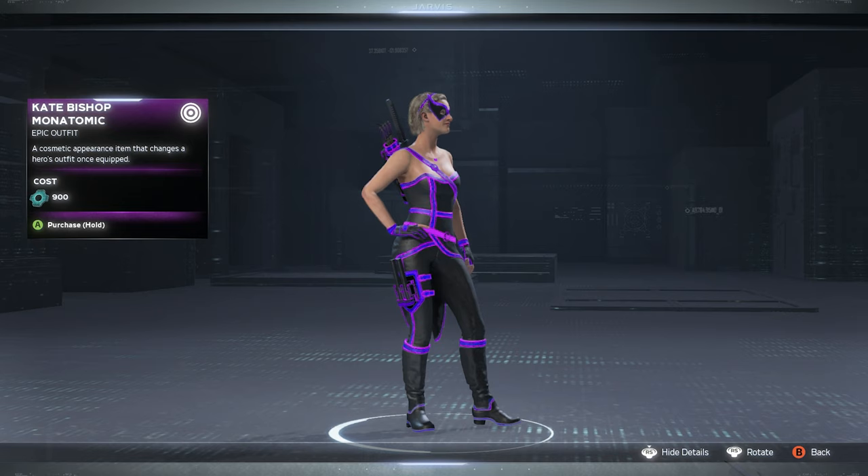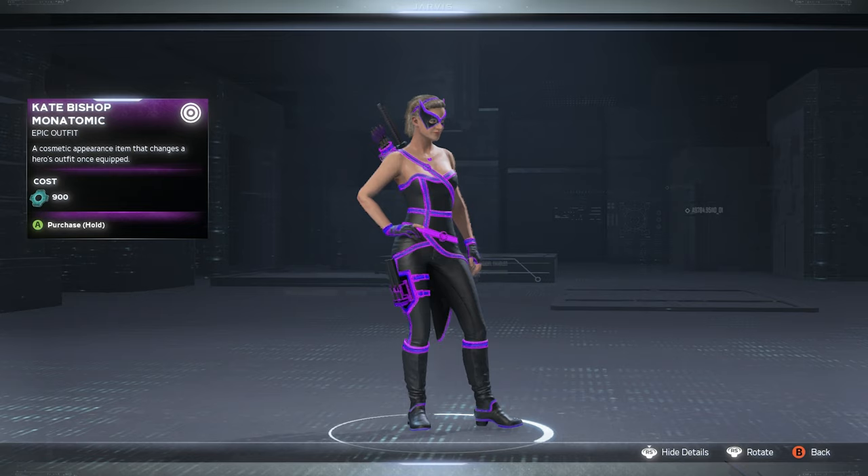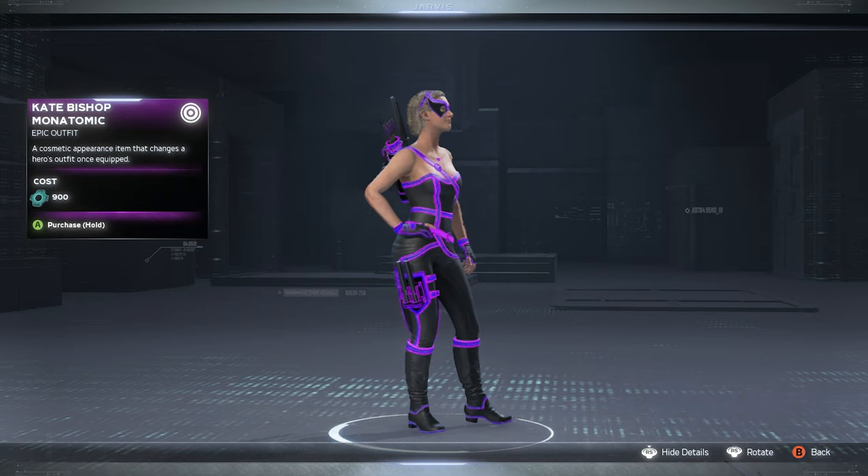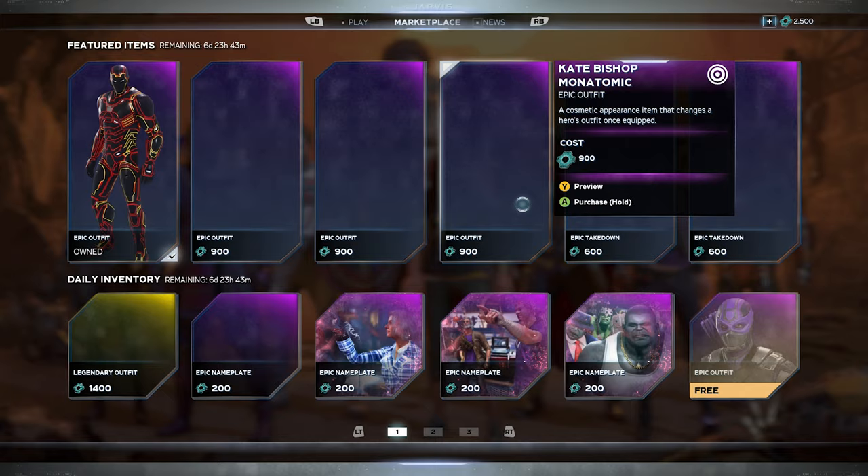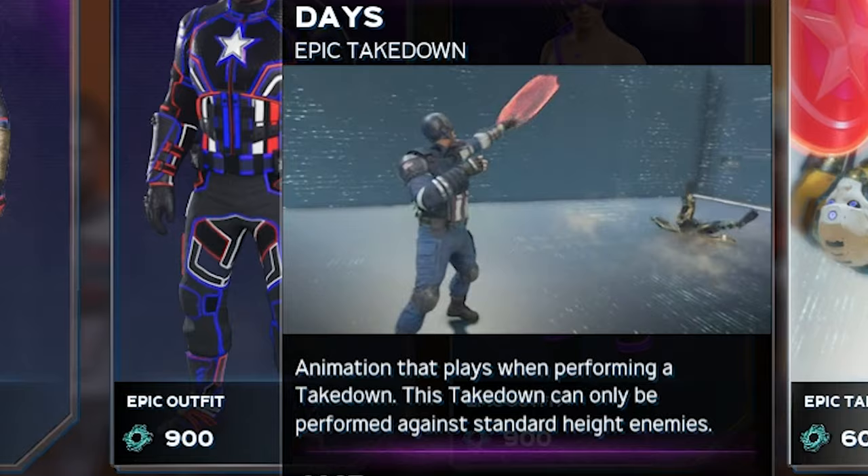Then we got Kate Bishop's monotomic skin and this one is probably my lowest pick out of those three. It looks pretty basic to me — outside of the black and purple, I'm not seeing any other colors. Maybe if they added some white or some red, I would like it more.